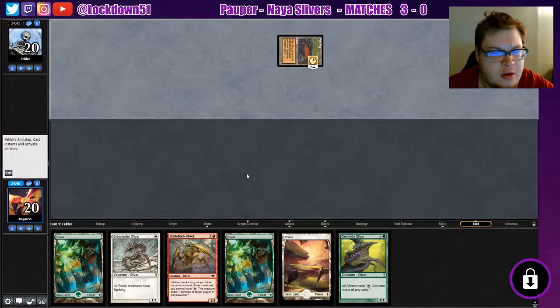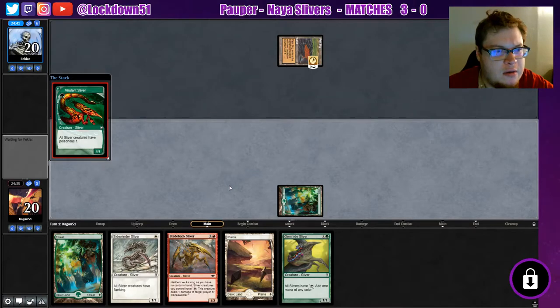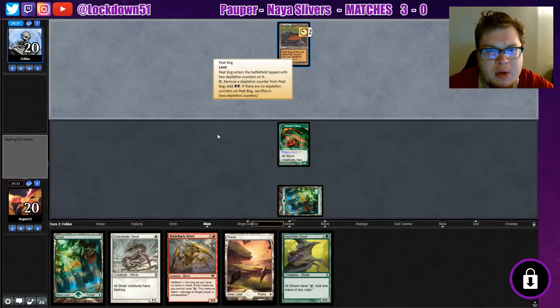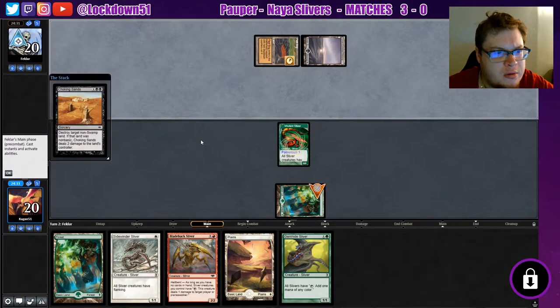We'll be able to get Gem Hide going. Oh, a Vivolent too — that's nice. Let's go ahead and start with that. We'll start trying to cruise on the poisonous. We've got a Peat Bog — we'll see what we're up against. Sometimes it's delve combo, sometimes this is mono black control.